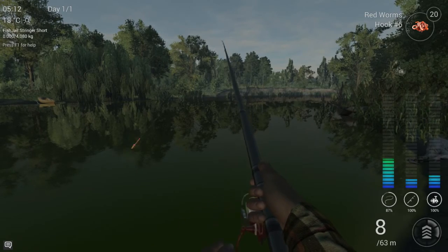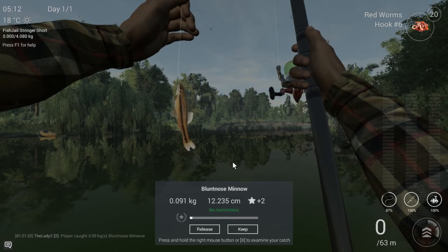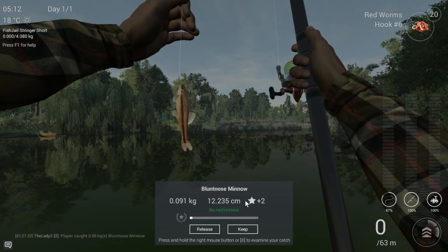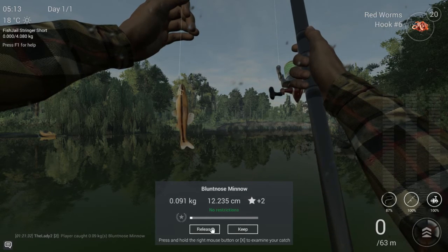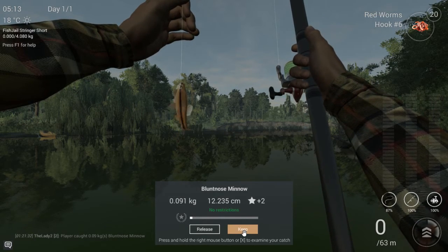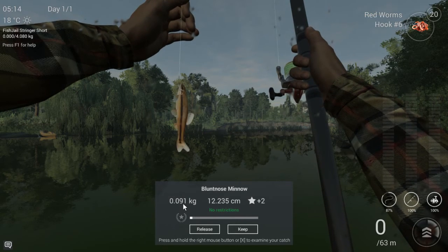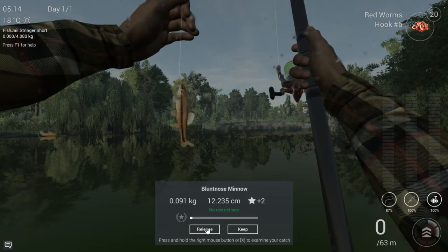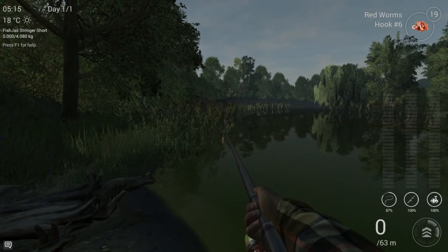We've got a bite — reeling it in — and it's the smallest fish in the game. It only gives 2 experience points. We have the stringer so we can choose to keep it or release it. Because it's so little weight, I'm going to release this one. Next, I'm going to cast closer to the reeds.